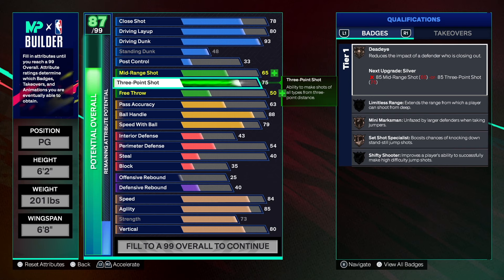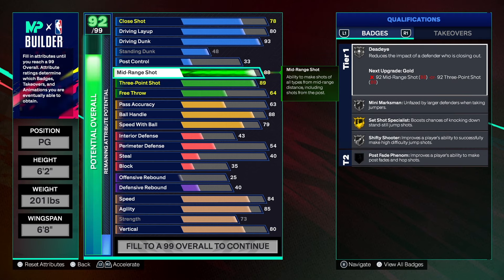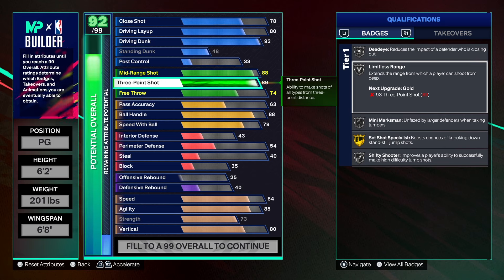This build has an 89 three-point shot. The purpose of the 89 is to get limitless range on silver — at 88 you don't get it. Set shot specialist is another badge we want on gold, so if you take it down it drops a level, so we're leaving that at 89. You also have to have a mid-range shot at at least an 88 to keep the name of this build. So as you can see, we get deadeye, limitless range, mini marksman, set shot specialist, and catch-and-shoot. Those are badges that will help us do what we need to do on the court.